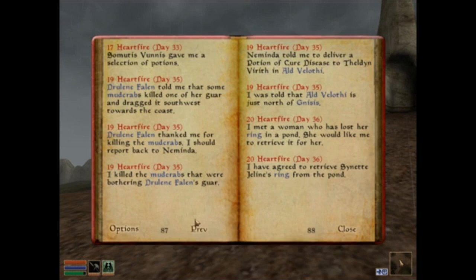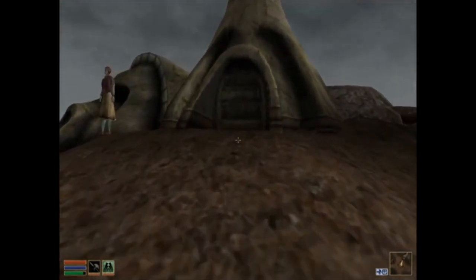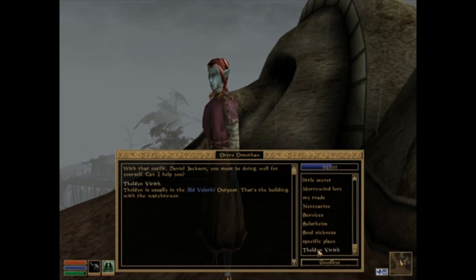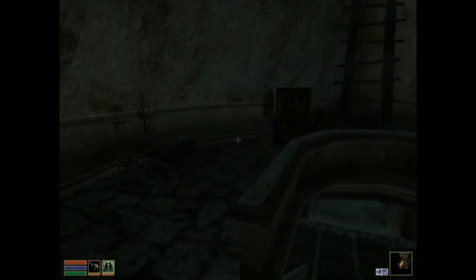Deliver a potion of Cure Disease to Theedlin Virilith in Ald Velothi. I need to find Theedlin Virilith. You are not Theedlin Virilith - let's see if you know who Theedlin Virilith is. Theedlin Virilith is usually in the Ald Velothi outpost - that's the building with the watchtower. Okay, the Ald Velothi outpost - let's go find Theedlin Virilith.